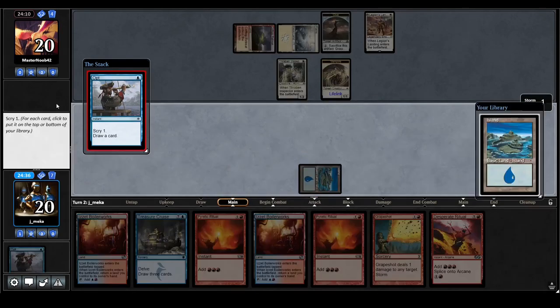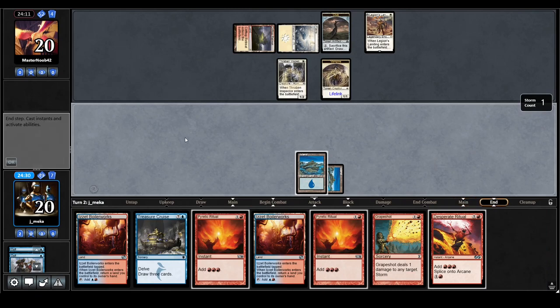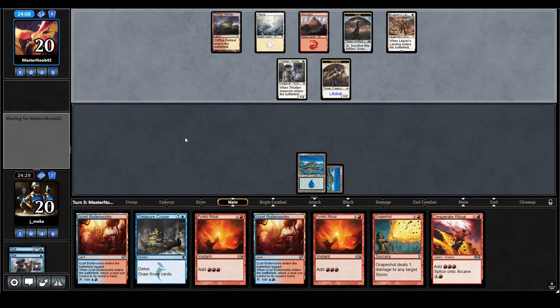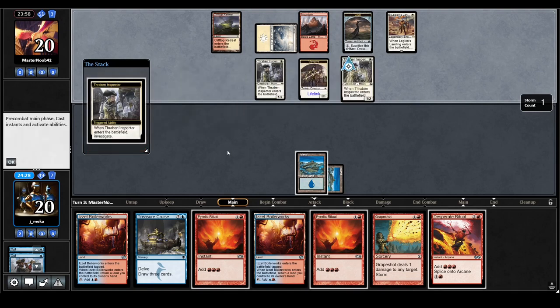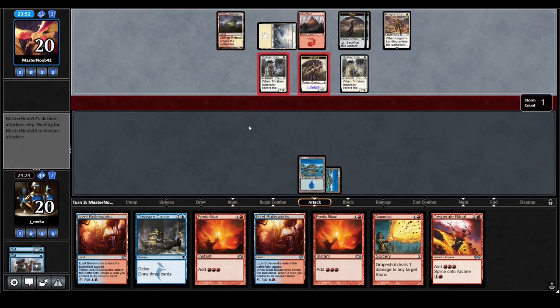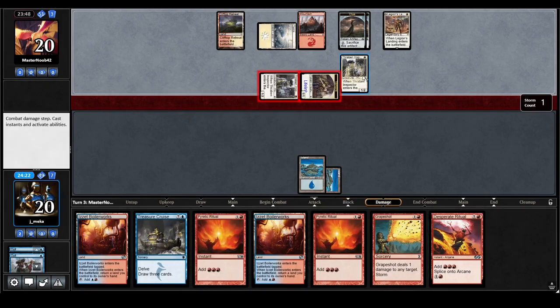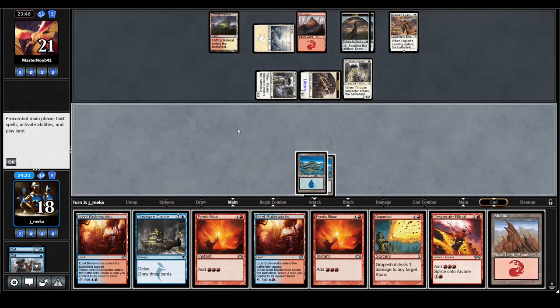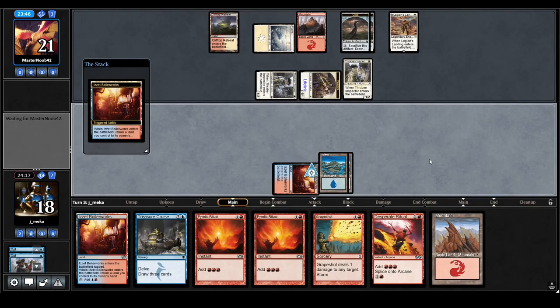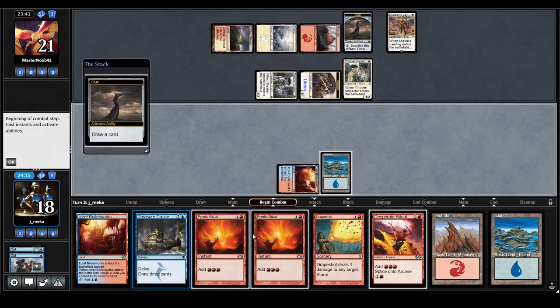Another ritual — also need to empty my deck. I'll play this land and pass. I don't have a ritual; if I had a Frantic Search in the next turn or two I'm going off. This is not the fastest clock in the world and I don't expect them to have any storm hate game one — who would play Omen's Chant main deck? Legions Landing is going to transform next turn — they're just going to make a bunch of tokens. The Thrid Sector Inspector is a great card, played in Modern a lot.